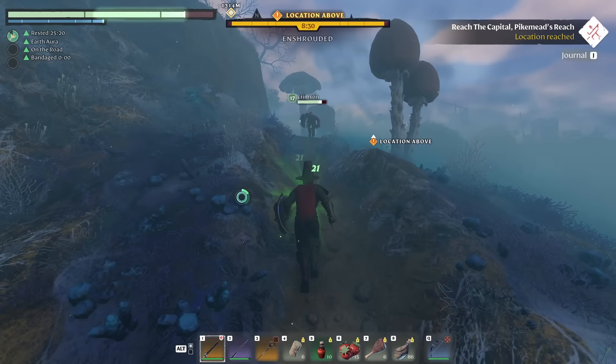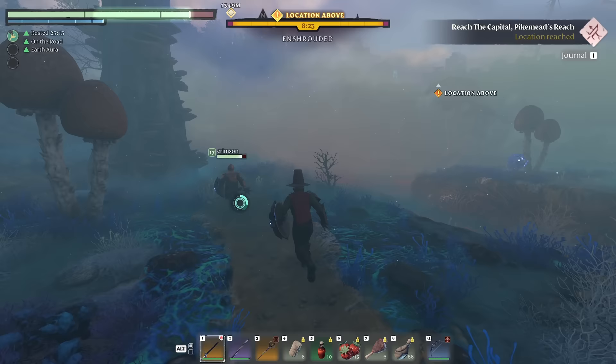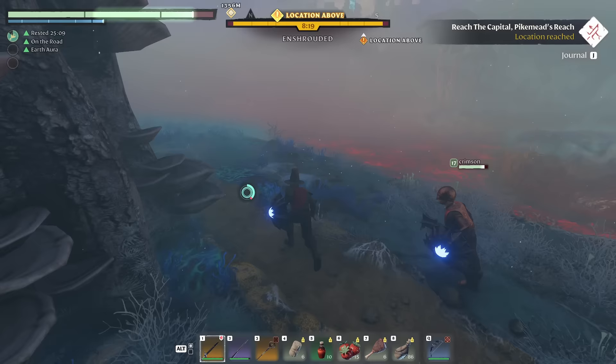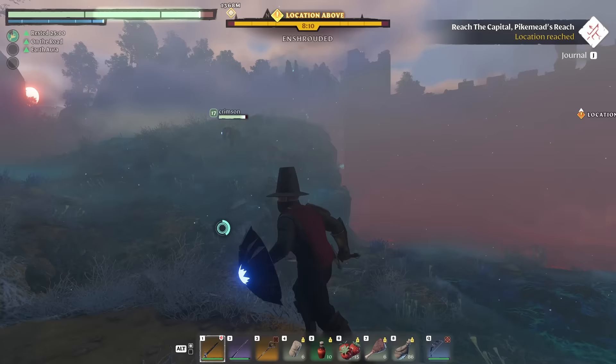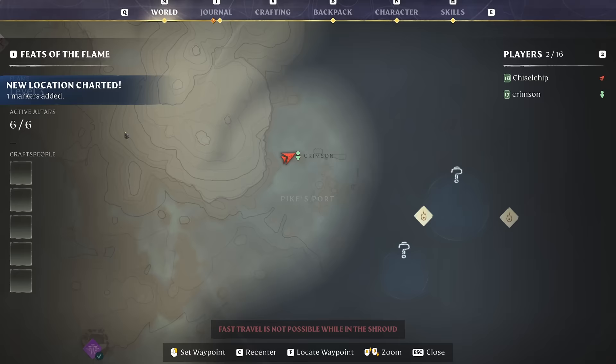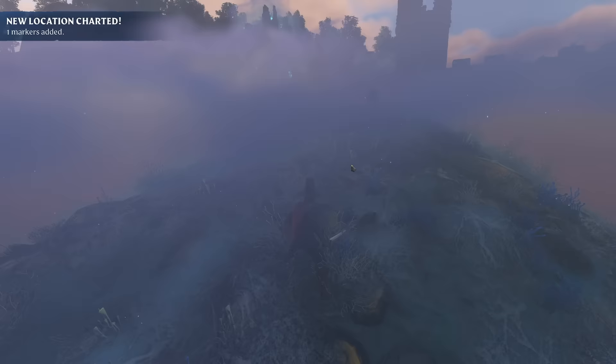Those guys are hard regardless of where you are. We hit a Deadly Shroud warning — maybe we don't go this way, though I think the path is still okay. Worst case we jump off and try to glide across to the town. New location reached — let's see what it says on the map. Pikes Port! So this was clearly a port for water.